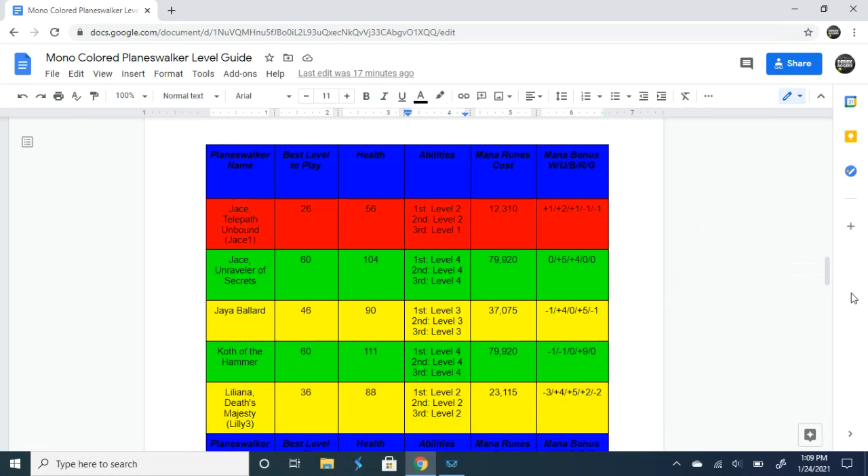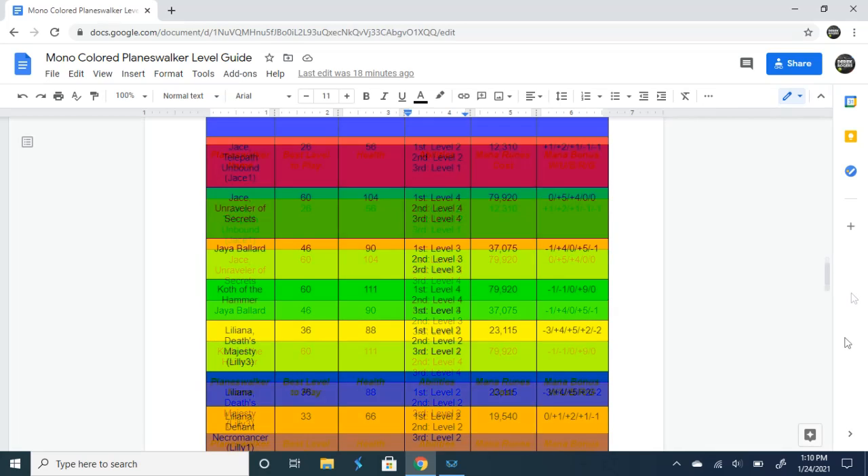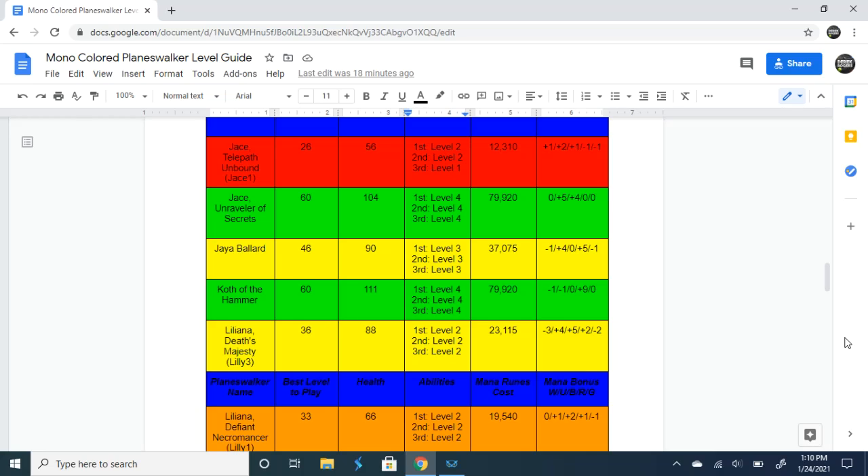Next up is Koth of the Hammer. I believe he is a planeswalker that should only be played at level 60 because that's just where he shines the most. At level 60 he will have 111 health, all abilities maxed to their fullest level. He will cost 79,920 mana runes. His mana bonuses are very weak unless you're hitting red: minus one to white, minus one to blue, zero to black, plus nine to red, and zero to green.